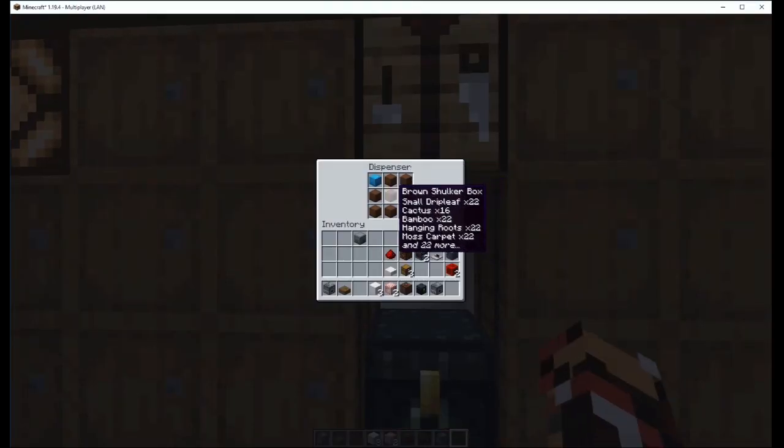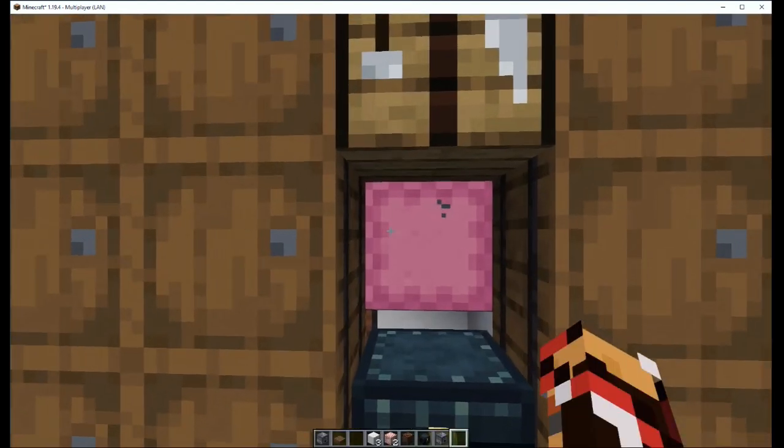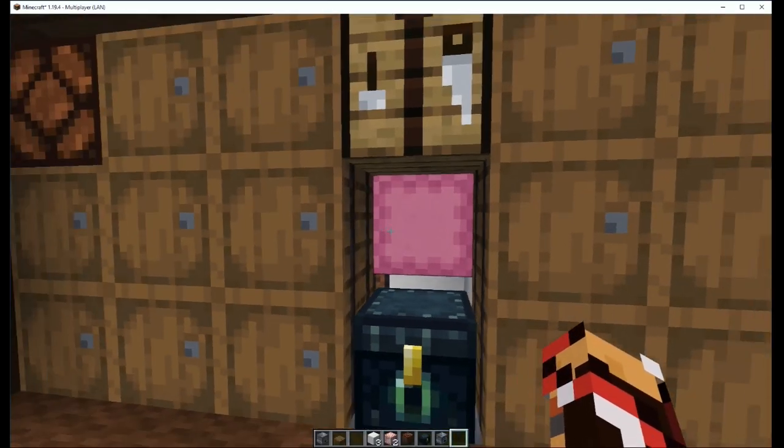This right here is random, unfortunately. You can't do anything about it unless you make the machine much slower than it needs to be, so I just let this stay random. Eventually this gets popped out of here; it picks up the item and it just stays in place like so.